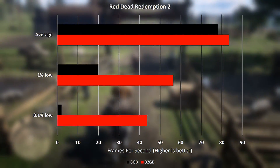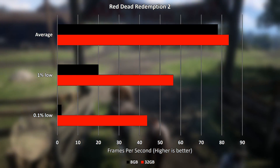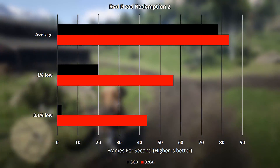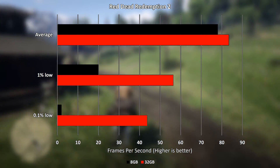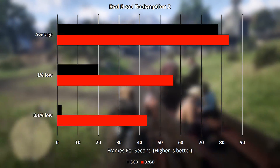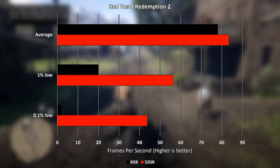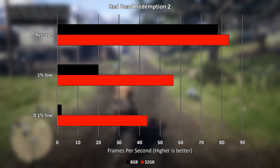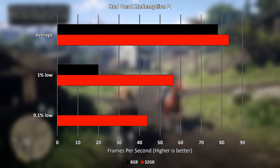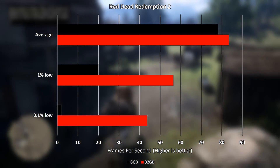With 8GB of memory installed the game ran with an average frame rate of 78 FPS and a 1% low of 20, with only occasional minor stutters. With 32GB, the average frame rate got a modest bump of 6.9% to 83.4 FPS, but it's with the 1% and 0.1% lows where the biggest boost is seen. The 1% low was boosted by 182% to 56.4 and the 0.1% by a whopping 2085% to 43.7, though that is up from just 2.